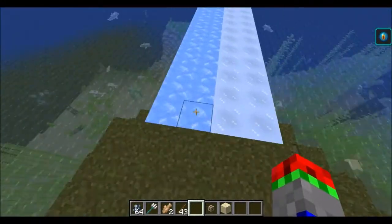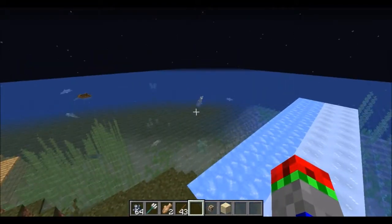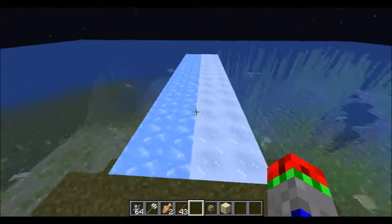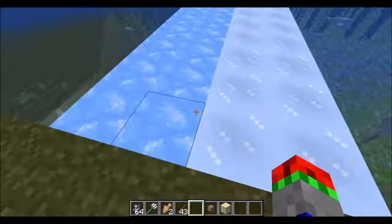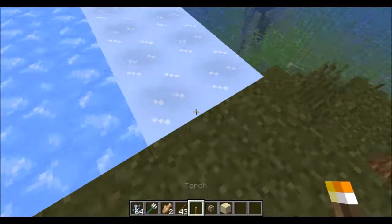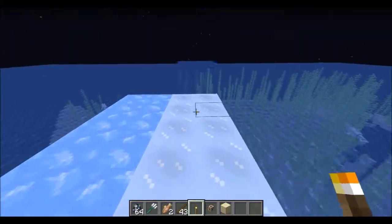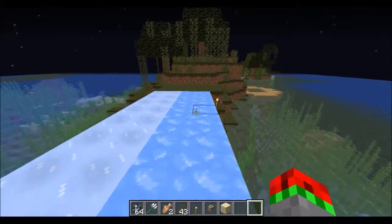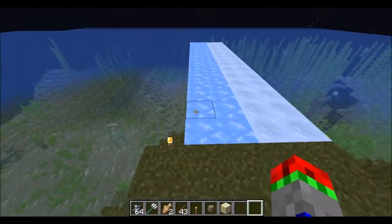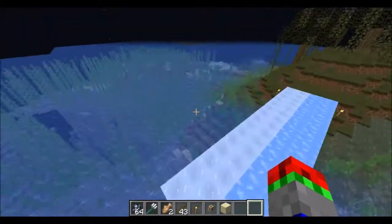Another feature added is blue ice. This spawns in icebergs. The icebergs spawn in frozen oceans. They're quite similar to packed ice — they do not melt, even if you place a torch next to them. Regular ice melts; these two do not. On packed ice you can run fast, and on blue ice you run faster. Though the speed increase seems quite minimal — you don't seem to go that much faster.